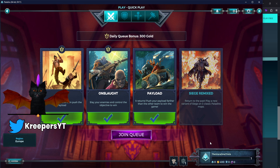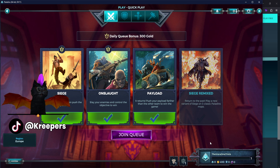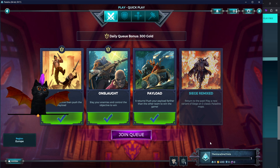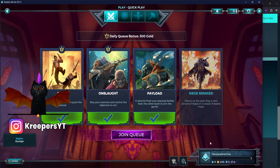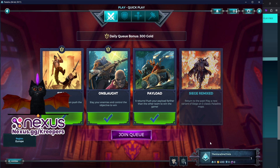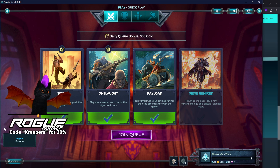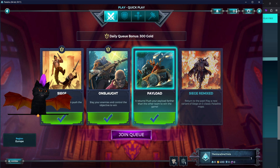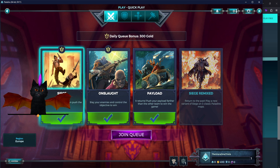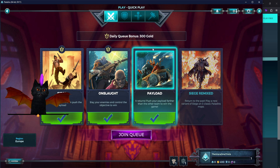If you don't want to go competitive, that's fine — play casually, play with friends in a five-stack, it's free to play. One of the most important things in this game is reading — sometimes there are typos or poorly written text, but the information is hidden in the details of abilities, items, talents, and cards. There's a current bug where gold bonuses don't display on Siege Remixed and Payload, but they're still there — play all four modes for 1,200 gold right away.